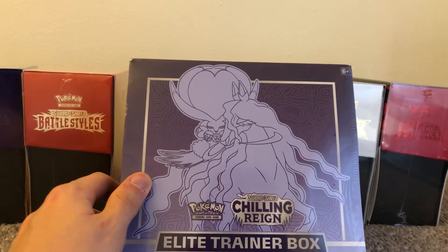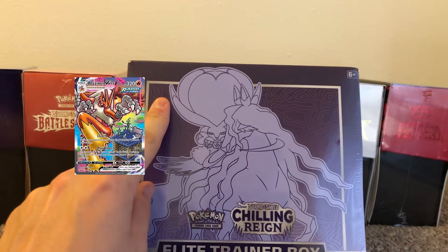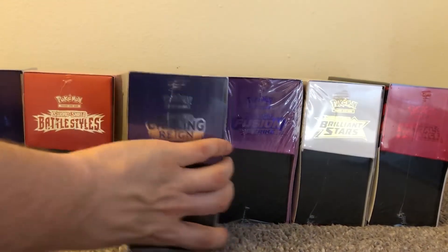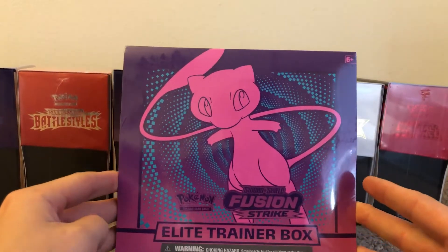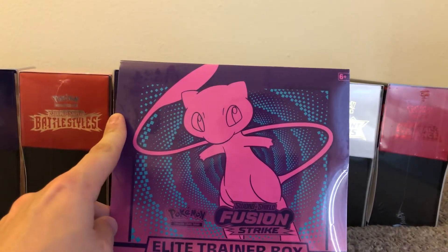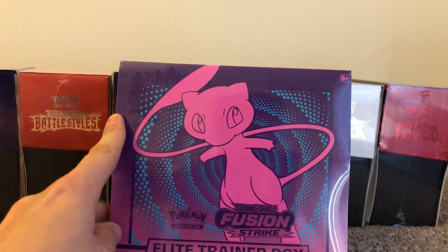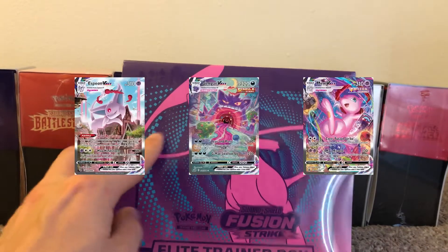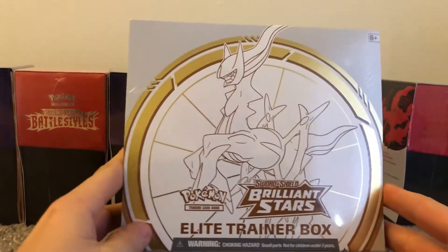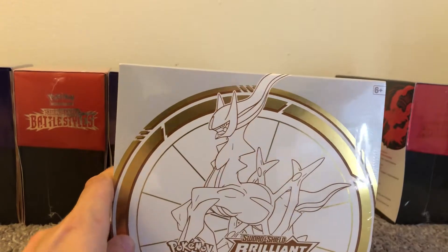Third up we have Chilling Reign, this box is $34 — the first box that has the potential for huge pulls. Top three cards are Blaziken alt art, Galarian Moltres alt art, and golden Snorlax; those three cards are all $80 and above going raw ungraded. Fourth we have the Fusion Strike Elite Trainer Box — for overall design this might be the coolest, but I've had horrible luck with Fusion Strike. It was $37.